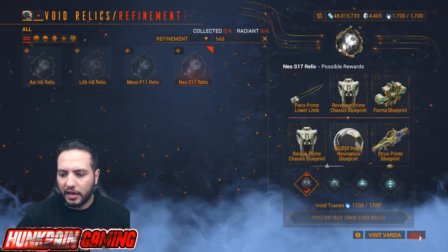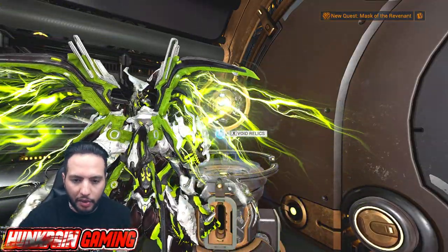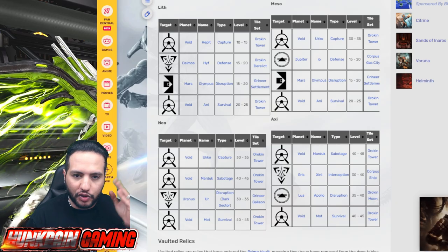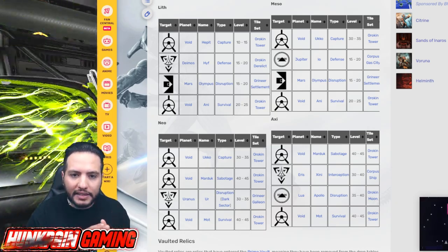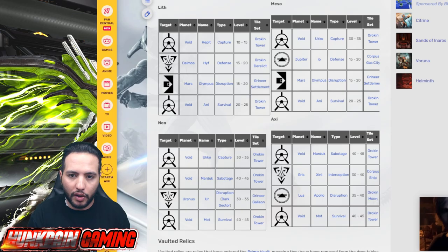So there are two ways you can do this — there is the farming way which is like old style, old school. If you wanna farm Leith, I would advise you to go to Hepit Capture in the Void which is the quickest, or you can go to Mars Disruption Mission which you're gonna be eventually doing if you're gonna go level cap, doing disruptions, testing your stuff and so on. That's about Leith.